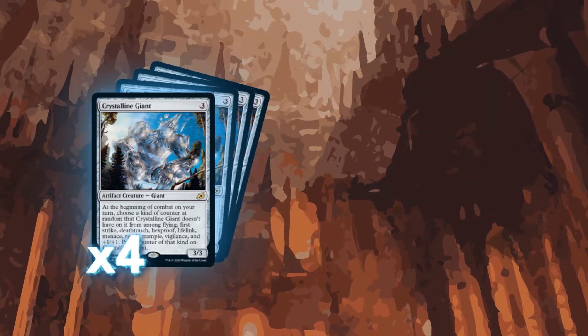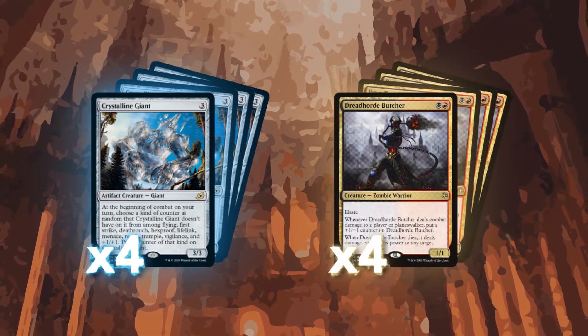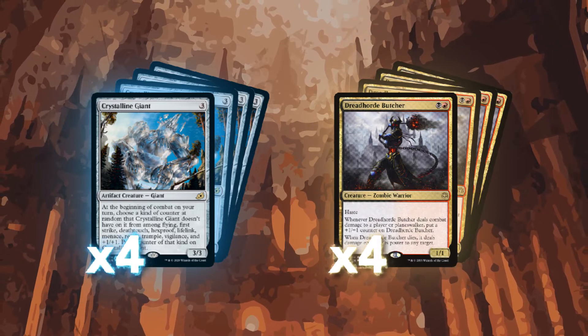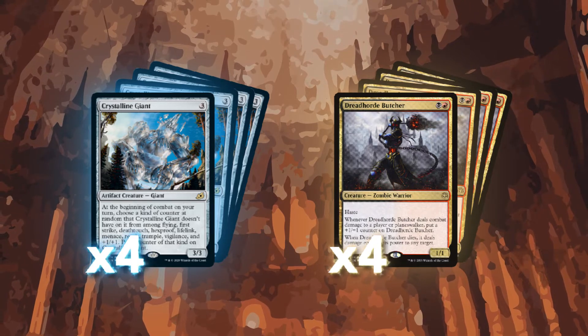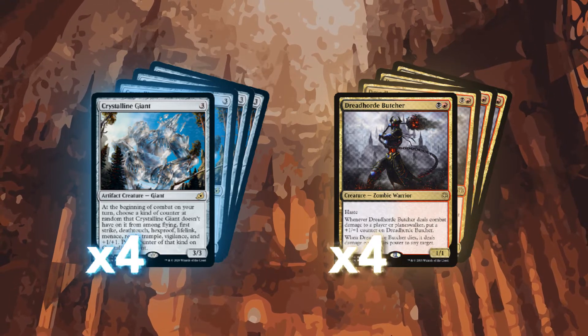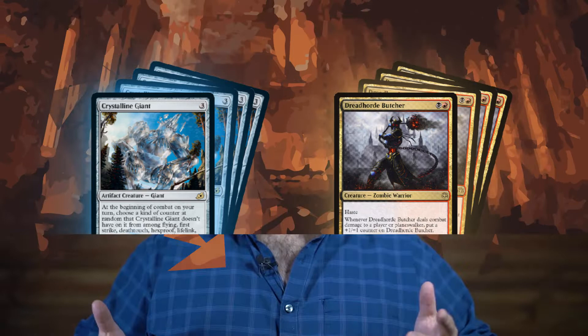We're also running a full playset of Dreadhorde Butcher in the list. This creature can come crashing in on turn two uncontested to slowly get counters put on it. When it dies, it deals damage equal to its power to any target, which makes this hilarious in the late game where we can drop this down, put eight to ten counters on it, swing out with haste. If our opponent wraths the board, we just likely kill them outright with the Butcher's death trigger.